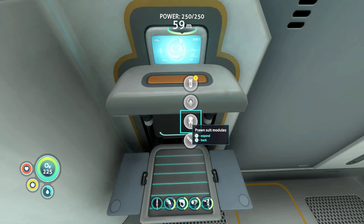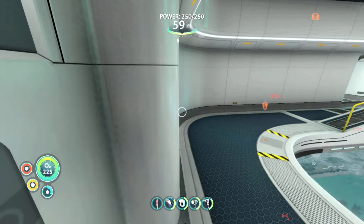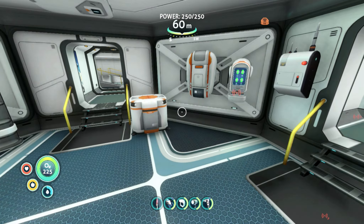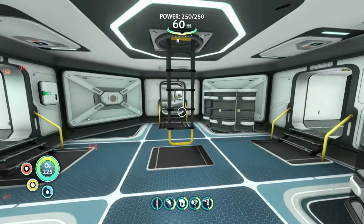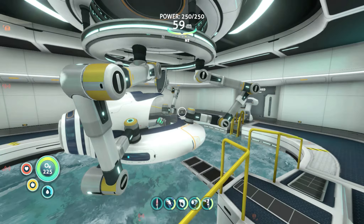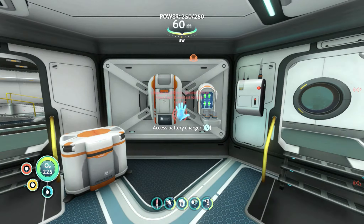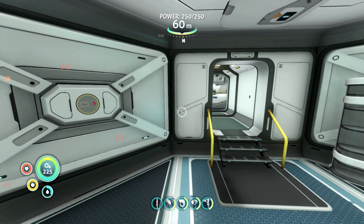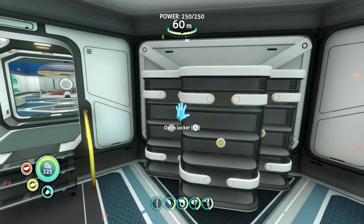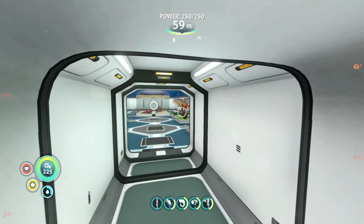I need nickel ore and crystalline sulfur for some things. We will get the prawn suit grappling arm done, the drill arm done, and the prawn suit itself done — and with that, we'll be able to explore even deeper. And then if there's time, we will go back into the Lost River again. There are a couple places we can go into the Lost River, so first things first.